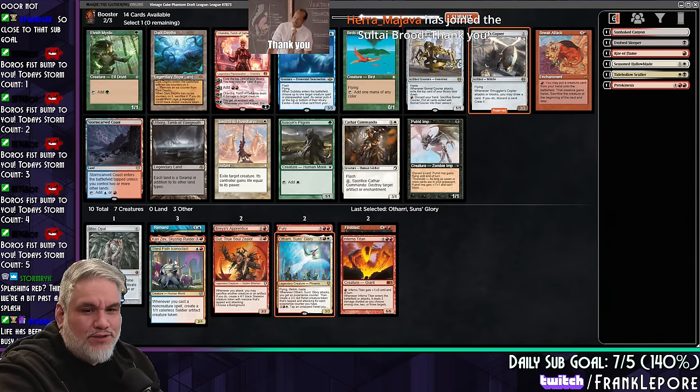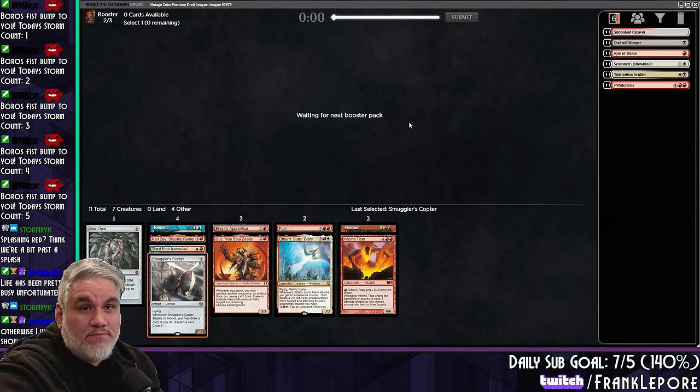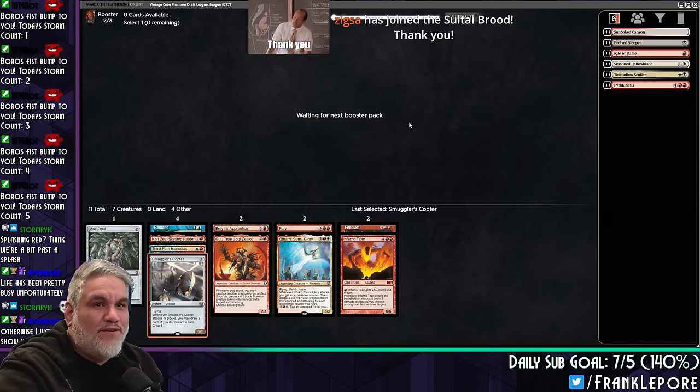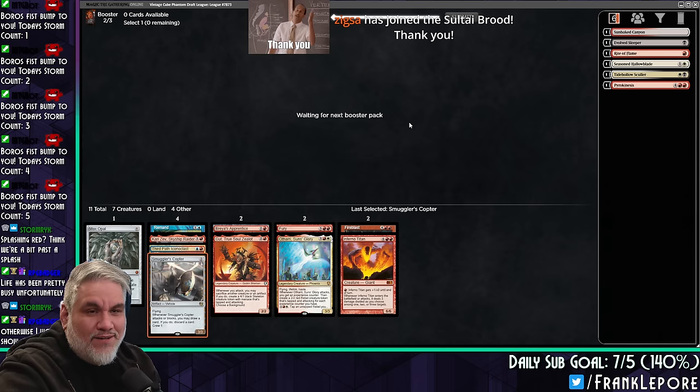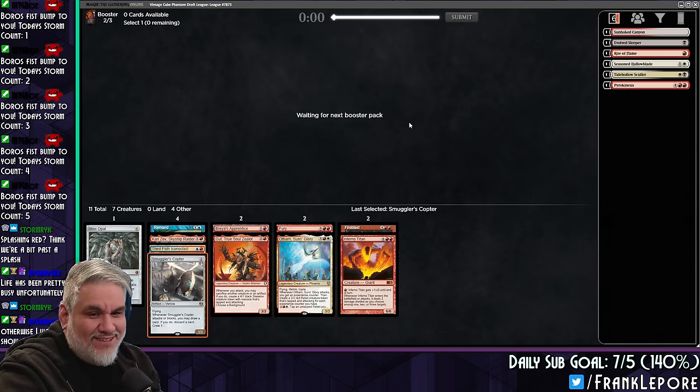Smuggler's Copter is pretty good — it triggers Third Path, which lets it automatically crew. It's an artifact for Mox Opal. Let's take Smuggler's Copter here. I hope life is busy in a good way. With you going to Japan in two weeks, that's going to be pretty hectic as well.